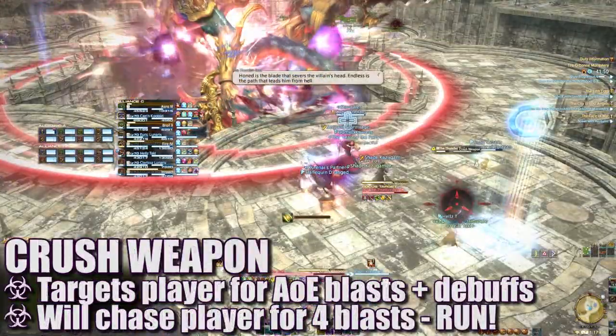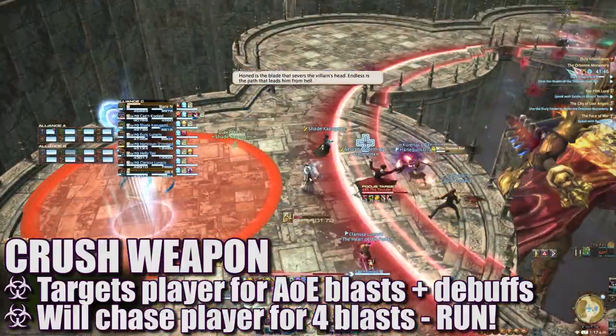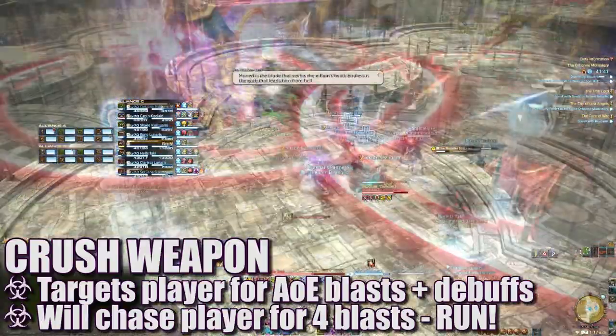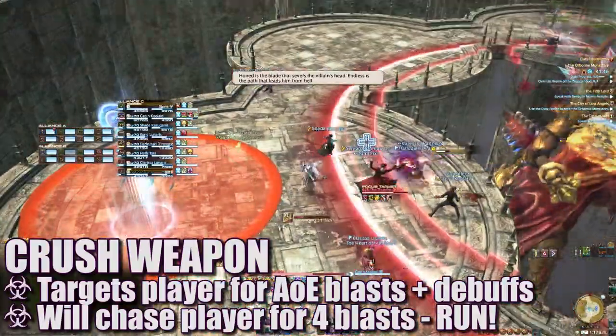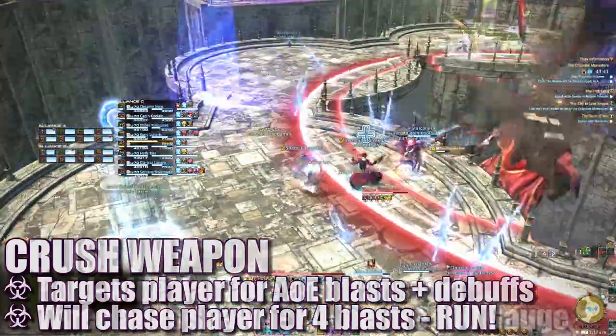Crushed Weapon will target a random player from each alliance with a red and black marker. After a short time, a massive AoE circle attack will target the player and then follow them for three hits. This moves quite fast and will deal insane damage. To handle this, the player can start running to their left or the clockwise platform to drag the AoE away from the rest of their alliance.